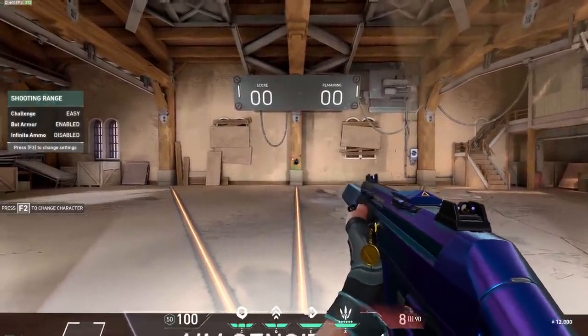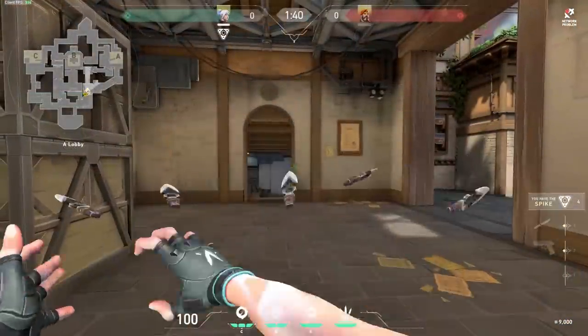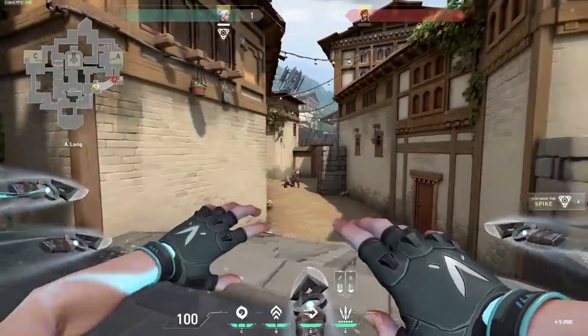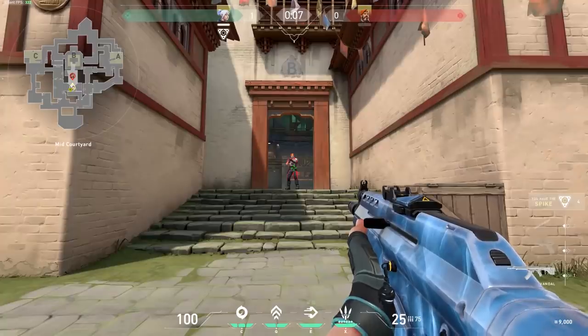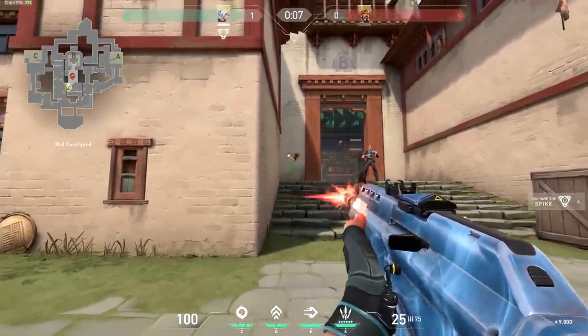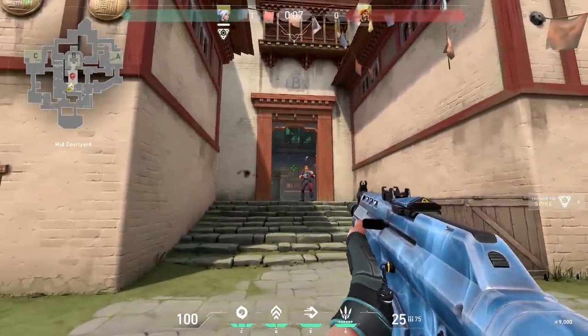Valorant also features abilities that will sometimes affect these factors, including Jett's ultimate, Bladestorm, that allows for perfect accuracy when jumping, floating, walking, or just full-on running. The way to work against movement and firing error is by picking a weapon for the correct range, working against that weapon's spray pattern if it's a fully automatic one, and then using something referred to as counter strafing.